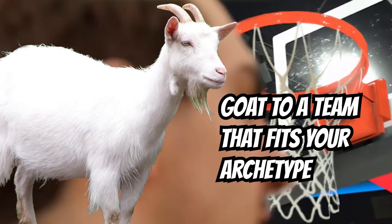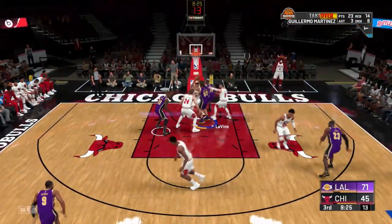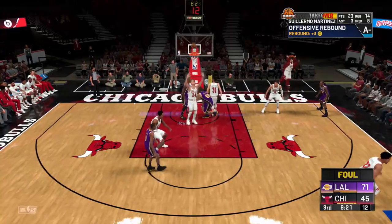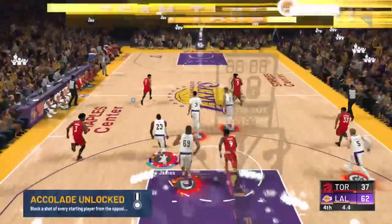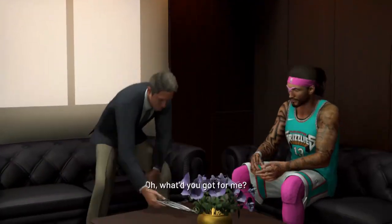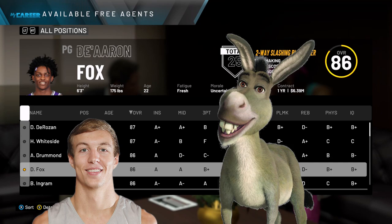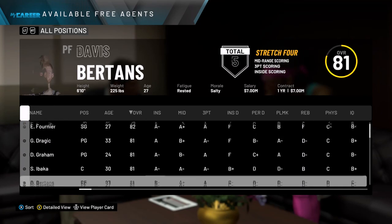Number two: go to a team that fits your build and role. Do your homework ahead of time. Know whose spot you are going to be taking from the starting five. If that's too much work, just go to the Lakers like everybody else does. My top three teams for your MyCareer player would definitely be the Lakers, the Nets, and the Houston Rockets. Also, eventually you will be able to influence free agency. I suggest going after an 80 to 85 overall player with a high shooting ability — this has landed me Luke Kennard and Buddy Hield. 2K is dumb and they will hand you a decent player if you just ask nicely.